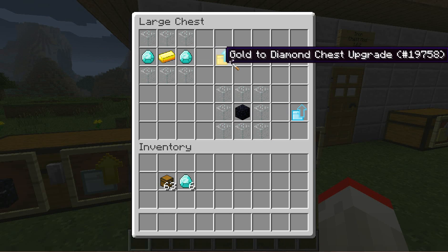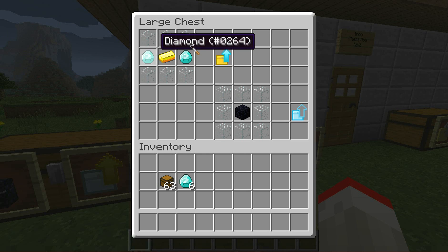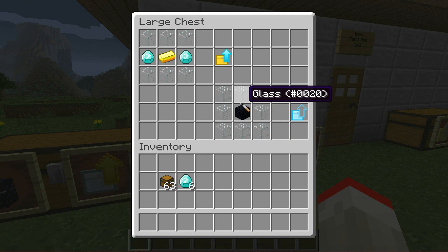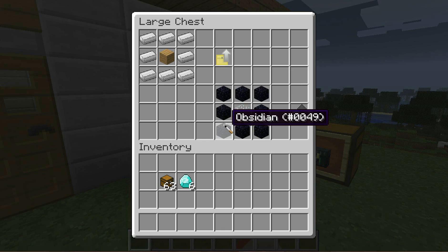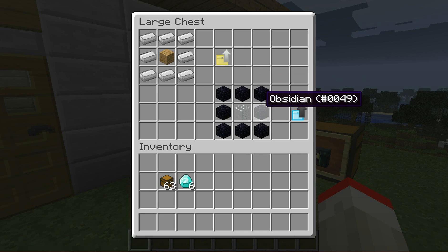You can also make the gold-to-diamond chest upgrade, which is two diamonds, glass on the top and on the bottom, then gold in the middle. And then you can make the diamond-to-crystal upgrade, which is obsidian surrounded with glass. Next is the diamond-to-obsidian upgrade, which is basically eight obsidian surrounding one glass.